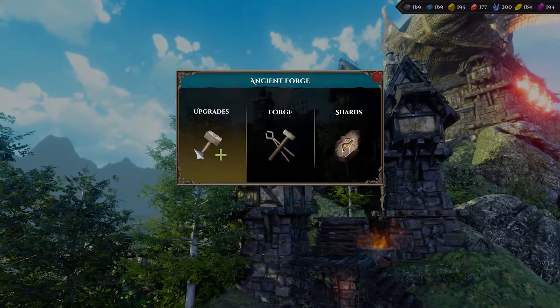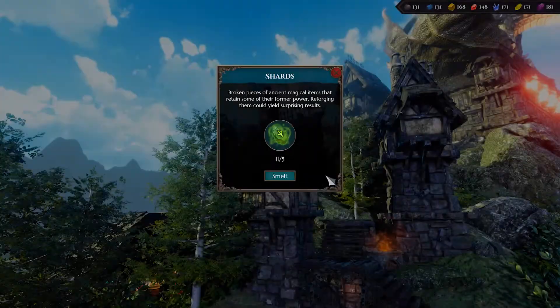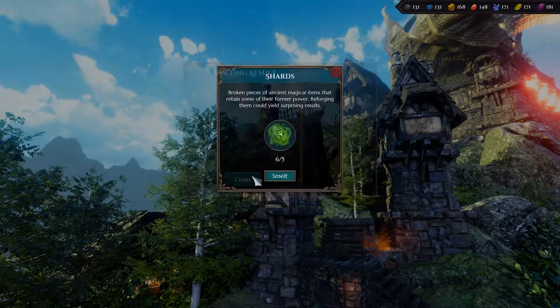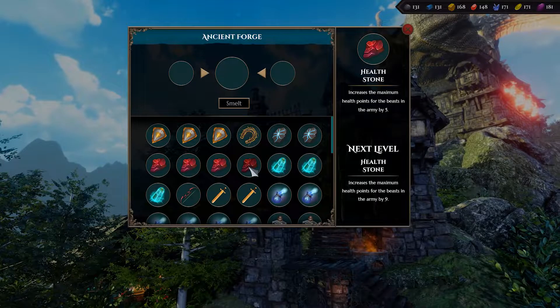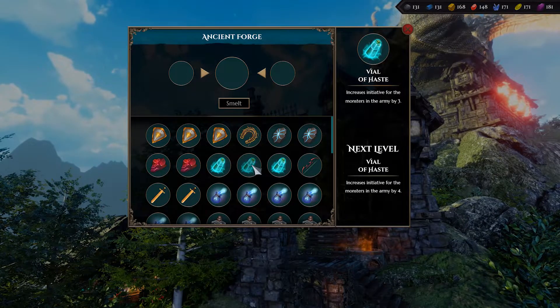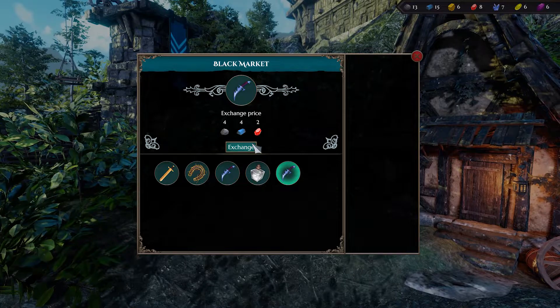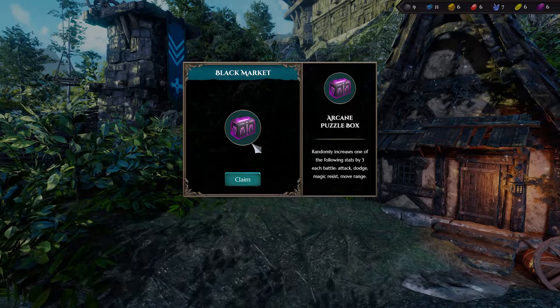The Ancient Forge is the site at which artifacts can be forged and reinforced. Smelt down rare shards to gain a random artifact, or combine two identical artifacts to obtain a higher level and even more powerful item. If you end up with duplicates, you can always exchange them for another random artifact of the same level at the Black Market.